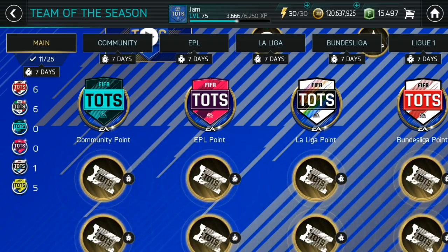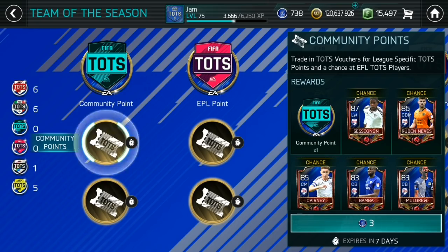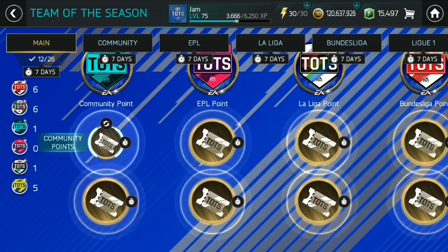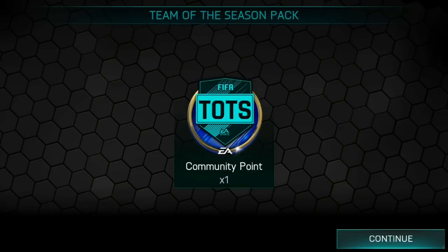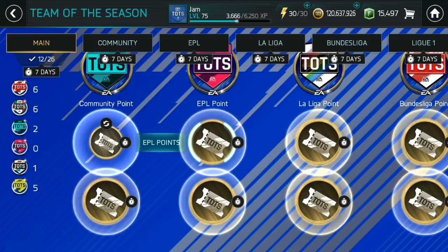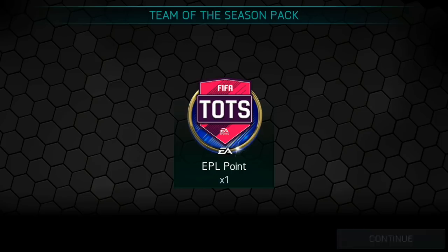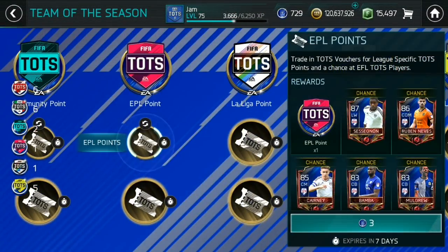Welcome to another video on the channel. Today we are opening up nine guaranteed Team of the Season packs from the tree. We've had coin packs that we opened for each of the leagues for Team of the Season, and we had some extra points. So we're just going to use some of these vouchers to get up to eight points for each of the leagues so that we can complete up until the node that gives you the elite player. Let's hope that we can actually pack a master. So many people have packed masters from them, but I wanted to do a combination video where I went through and opened up all six leagues in one video.